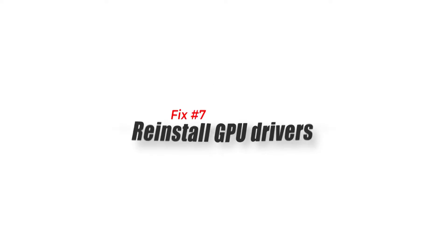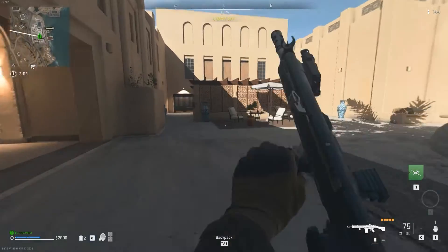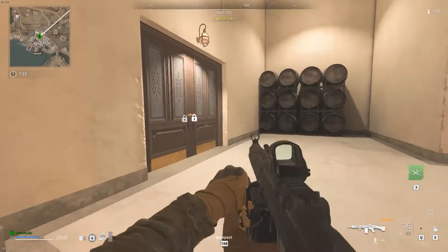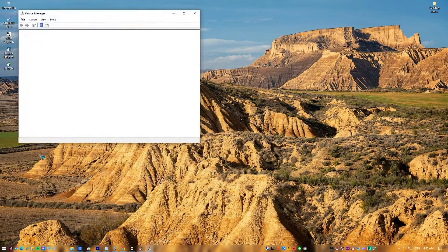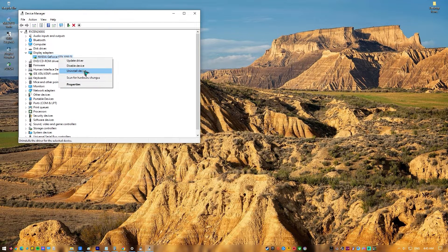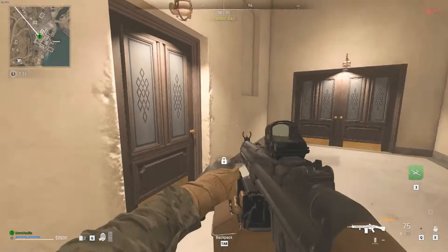Fix Number 7: Reinstall GPU Drivers. Bad or corrupted GPU drivers are frequently at the root of DirectX issues. You may want to reload your graphics card drivers if you're still having trouble playing Warzone after making these changes. In the search box on the taskbar, search for Device Manager and select it. Find your GPU under Display Adapters, right-click the name of the device and select Uninstall. Restart your PC — Windows will attempt to reinstall the driver after the restart.